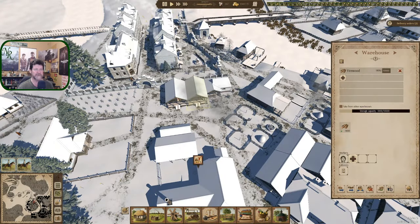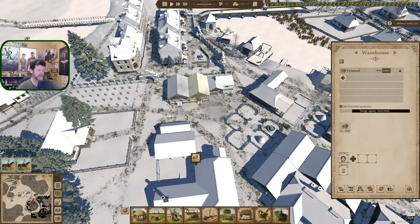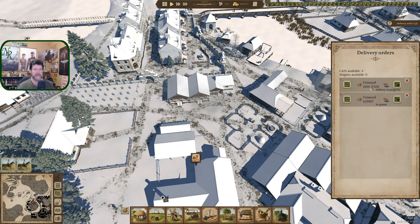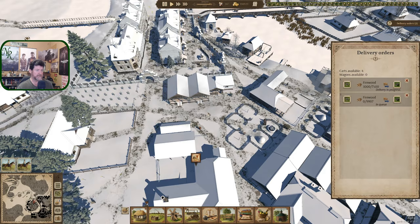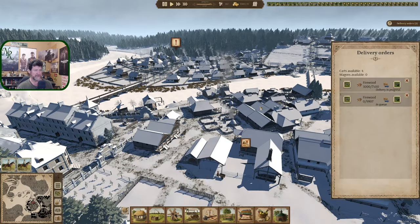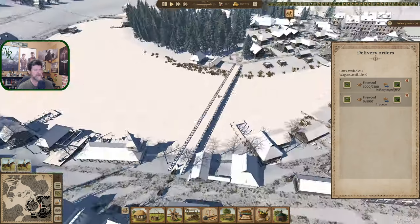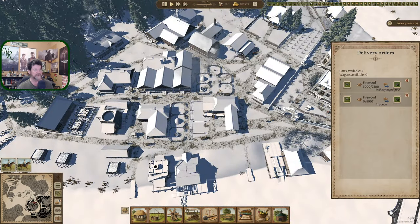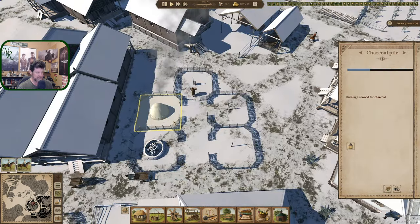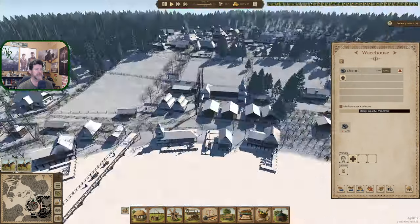I went ahead and made both of these firewood - they've got 10,000 storage space available in each. I did set up some deliveries to have the different forestries send supplies over. When we get to March and everyone takes the spring off to help with sowing crops, and then they have a week or two with nothing to do, maybe they will fill all of these up. We've got eight charcoal piles available now.